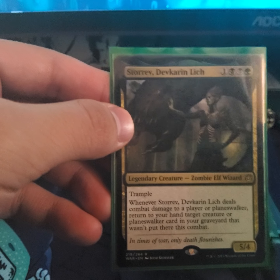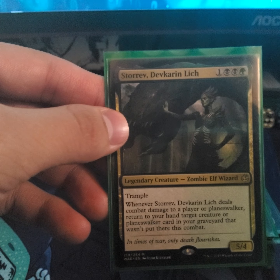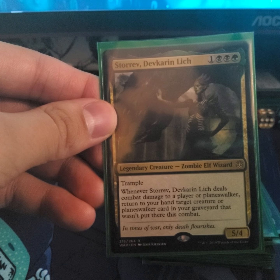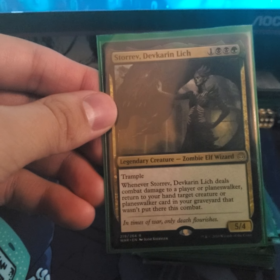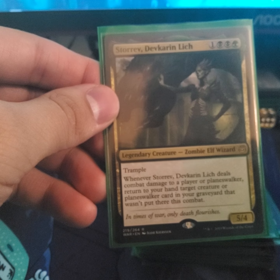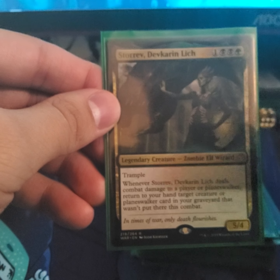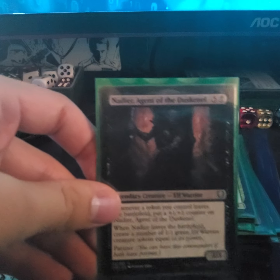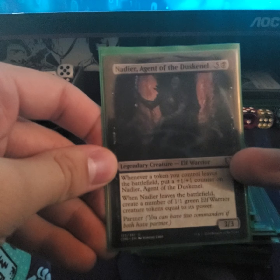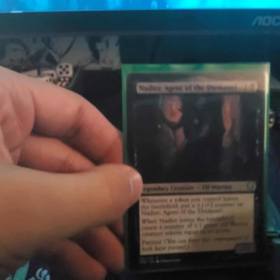Another creature — it's a zombie elf wizard, which is pretty cool; I've never seen a zombie elf. Whenever it deals combat damage to a player or planeswalker, return to your hand a target creature or planeswalker from your graveyard that wasn't put there this combat, so it's good to bring your planeswalkers back and start using their abilities again. The last creature — whenever a token dies, put a counter on it; when this creature dies, put those 1/1 elf creatures into play.